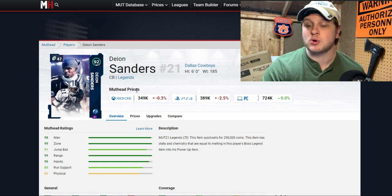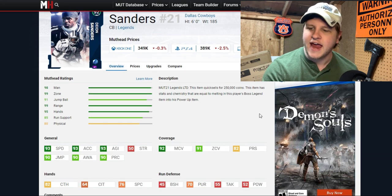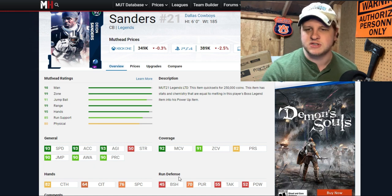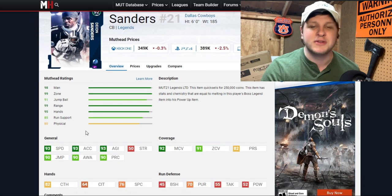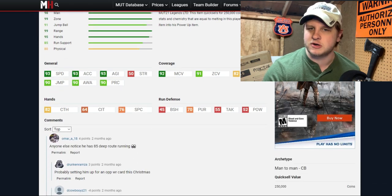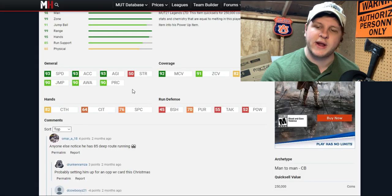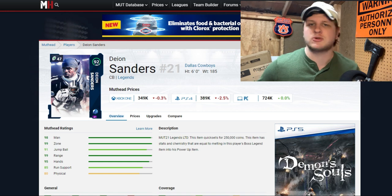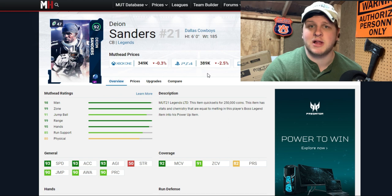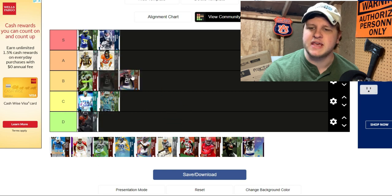Deion 'Prime Time' Sanders is obviously S tier — always one of the top cornerbacks in the game. His only weaknesses are 82 press and 50 strength, so he's a weak little dude and you don't necessarily want to press him off the line. But look at this: 92 overall with 93 speed, 93 acceleration, 93 agility, and 90 jump. He makes glitchy interceptions all the time and is an incredible card. He also doubles as a kick returner and punt returner, which is a nice added bonus. Definitely get him if you can power him up.